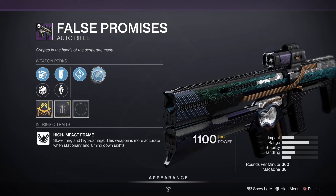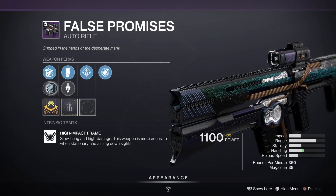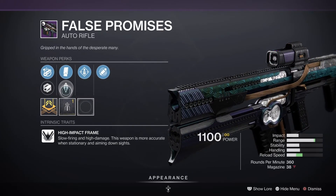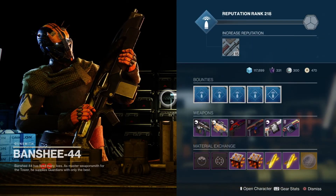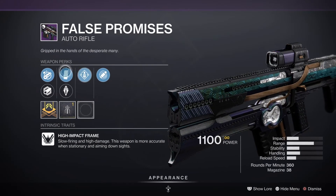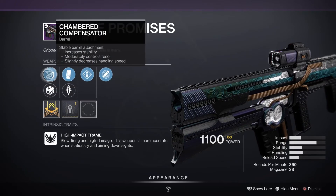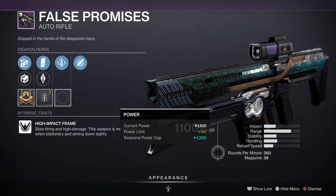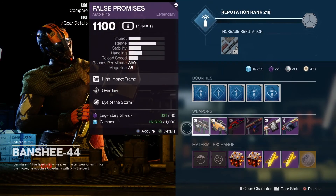False Promises does not want to show me what it has today. We're looking at Eye of the Storm and Overflow. I'm not sure what these other two rounds are — that looks so familiar but I don't know what's up with this. Let me know in the comments if this ever happens to you guys or if it's just my stuff. Alright — Eye of the Storm, Overflow, Extended Mag, Armor-Piercing Rounds, Polygonal Rifling, and Chambered Compensator with a stability masterwork. Out of a 360 I was gonna pick up a 360 but it just would not be False Promises.